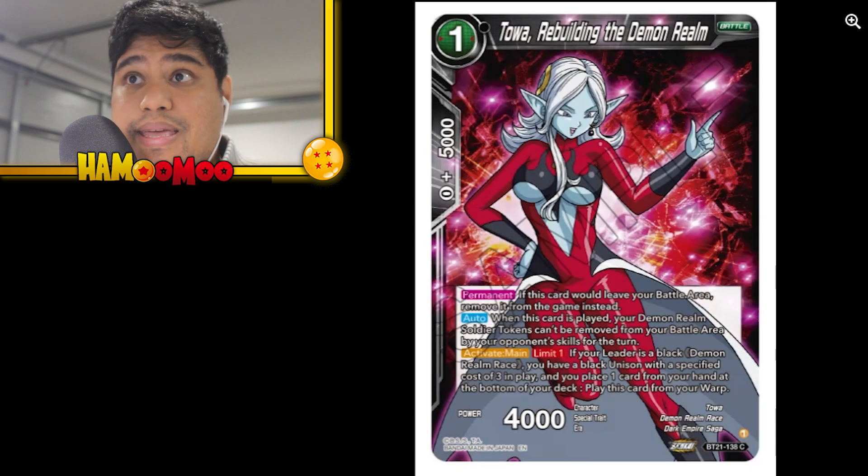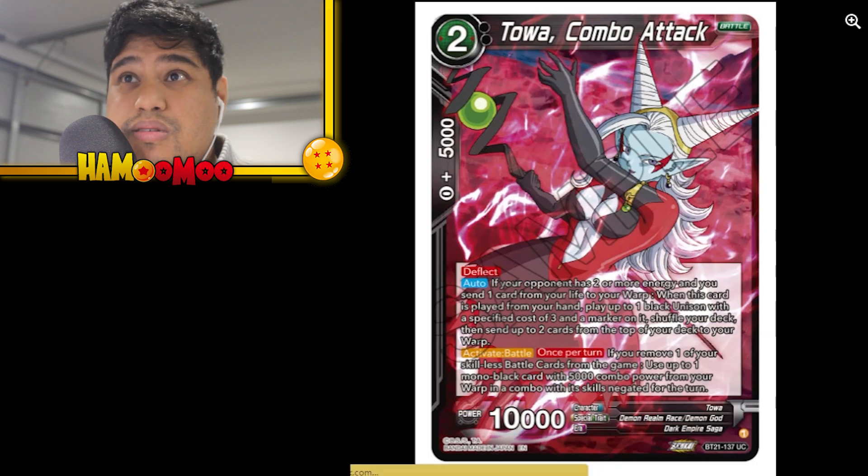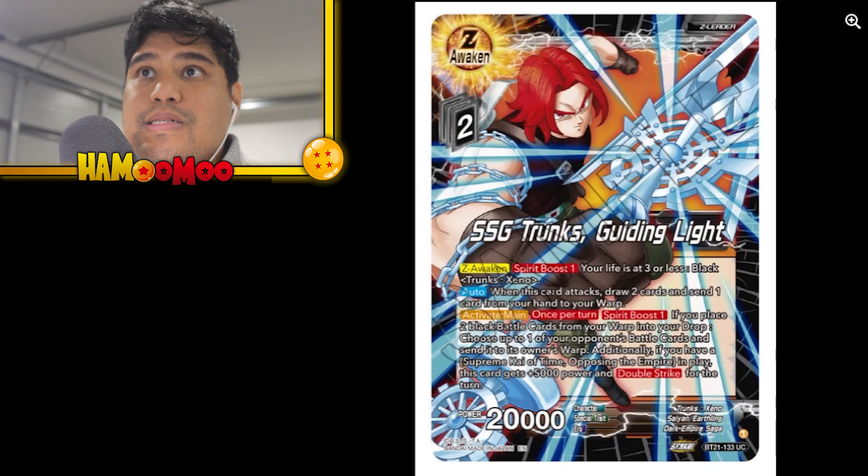I'll be adding that to my deck as well, and possibly this one too. This one I'm definitely adding — triple strike, barrier. When this card attacks, choose up to one of your opponent's battle cards ignoring barrier and send it to its owner's warp. That is a beautiful card, I'm so keen for this.